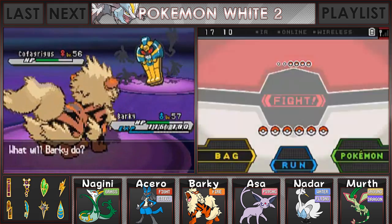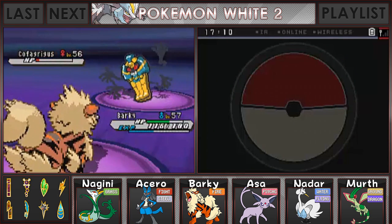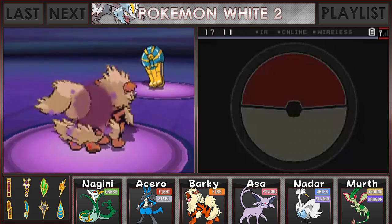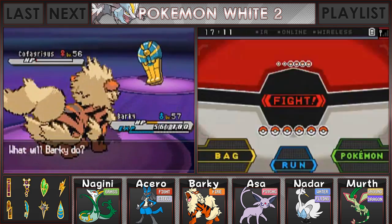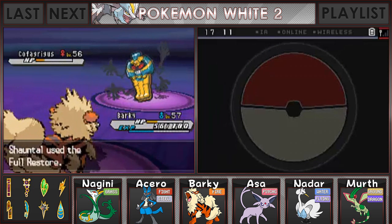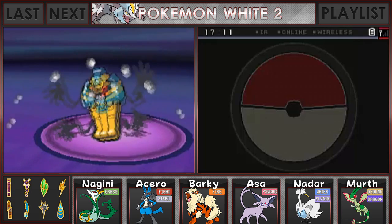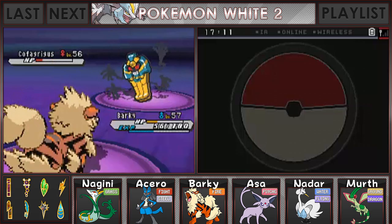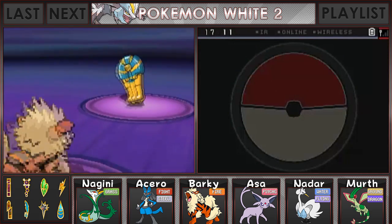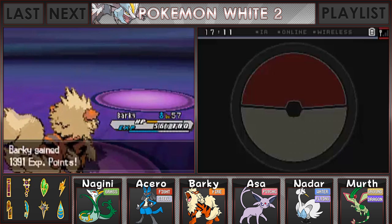First impressions are everything! Let's go for the Crunch. I think first impressions are important, but I don't agree that they're everything. Oh my gosh, we almost took it down! It was so close! I'm going to go for another one — I'm guessing Chantal is going to use a Full Restore, of course. I'm pretty sure we are actually faster than Cofagrigus, so we should be able to take it down with the next hit. Cross our fingers, going for the Crunch. And with that, we have taken down Chantal's first Pokemon! The Cofagrigus is down and we are rolling through here!